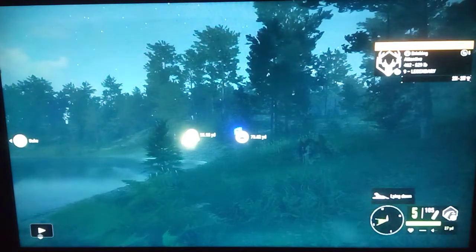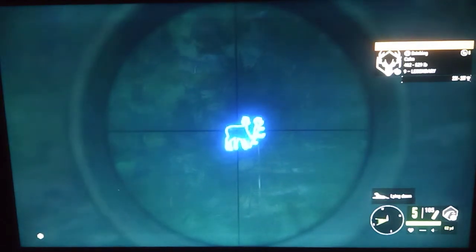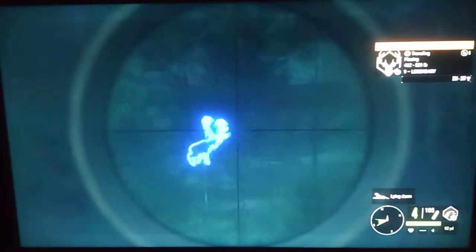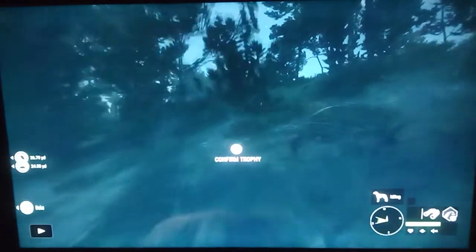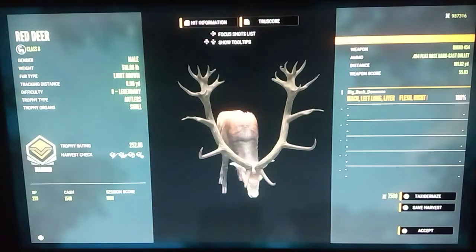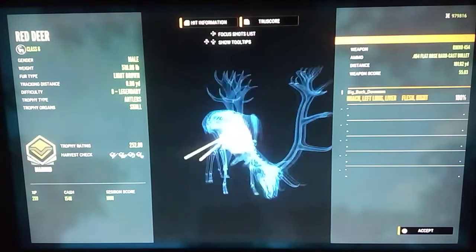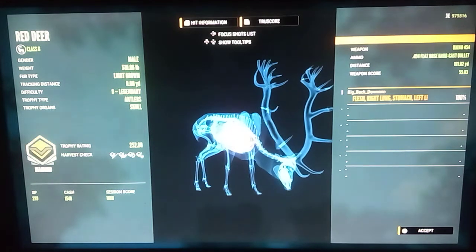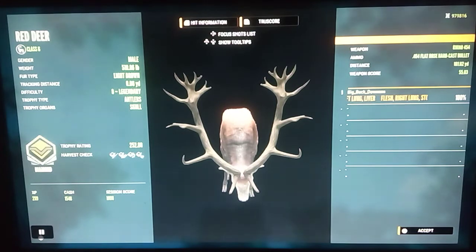Right here we have a small rack level 9 red deer. We got the 454 and make a perfect shot — he goes down pretty quickly. We pick him up and he is a diamond at 252.80, so he is small rack and not very big, but look at the penetration there for the 454. I love the 454, it's an awesome gun, definitely my favorite handgun in the game.